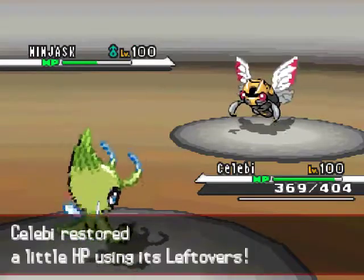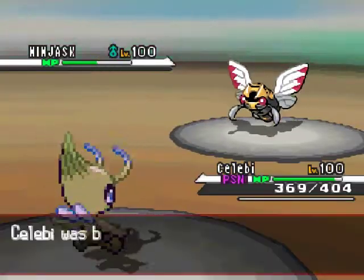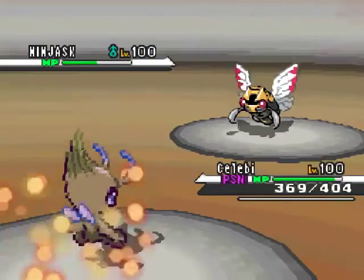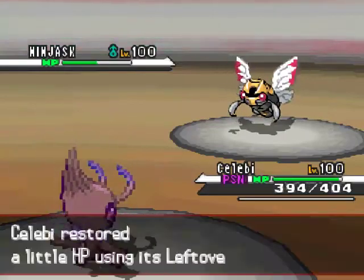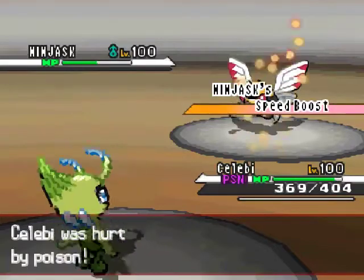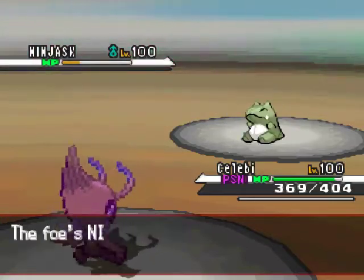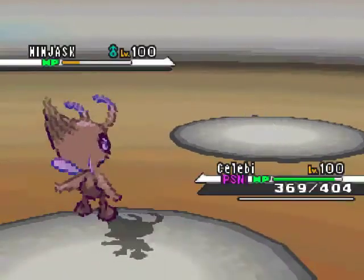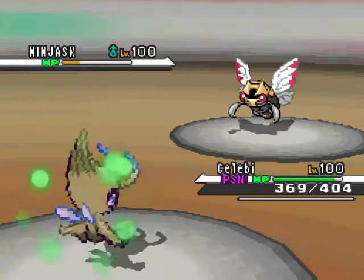He goes right into his Ninjask, and those Stealth Rocks I set up in the beginning just destroy that Ninjask — probably exactly half HP. He goes for Toxic and I just go for a Nasty Plot to get my Special Attack up. Now it's plus 2, and I already know Ninjask is no threat to me because it probably doesn't have any moves that can do damage to me. I don't know if Ninjask learns Bug Bite or something, but I doubt it. He's just killing himself with Substitute — there was actually no point in doing that. I thought one Nasty Plot was good enough, so I just go for Shadow Ball and hit his Substitute right in the face and it just fades.